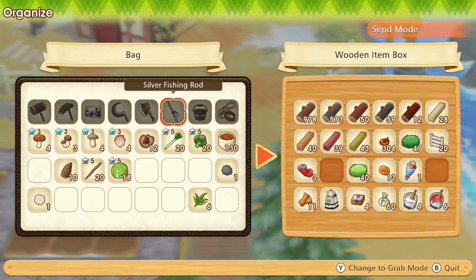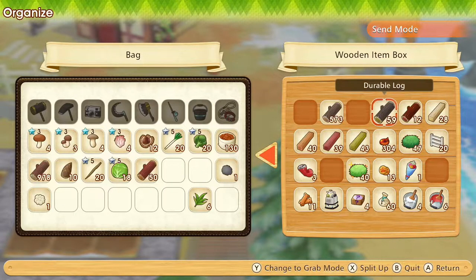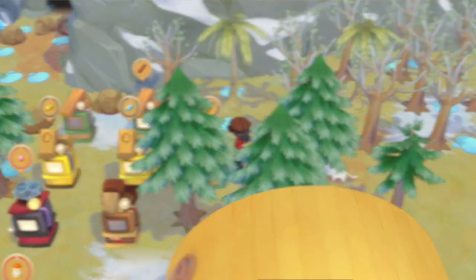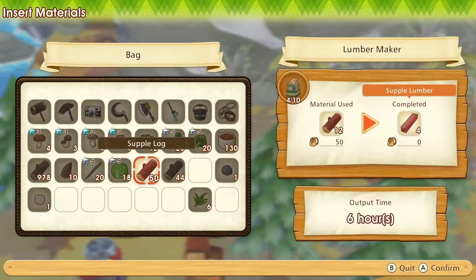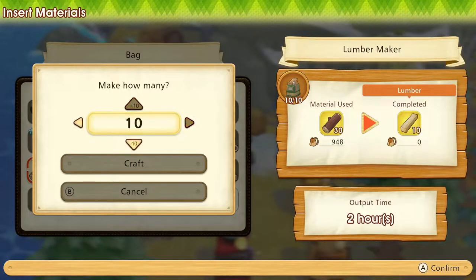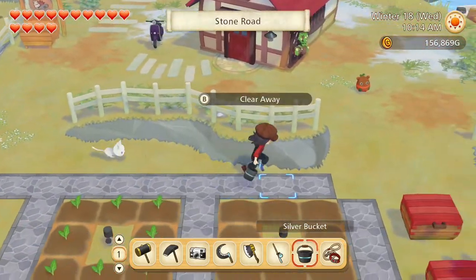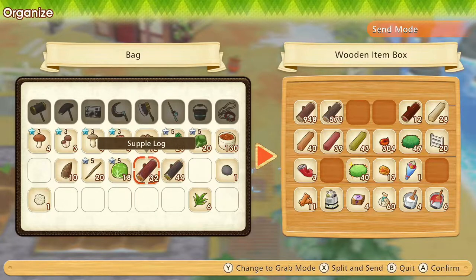With nine more gold ingots we'll be at 28, and we'll need 12 more to upgrade our house. Let's put the lumber there. We could also go see the lumber maker situation - this needs replenishing, so does this, and that's empty. Let's put the logs back in here.